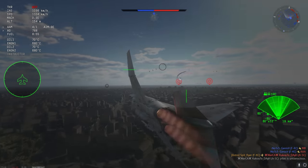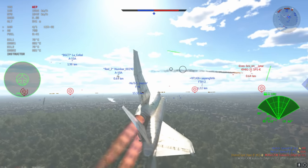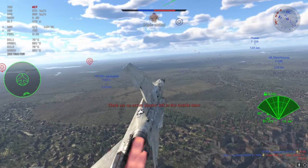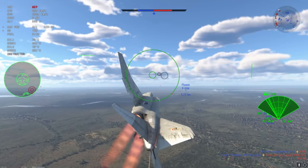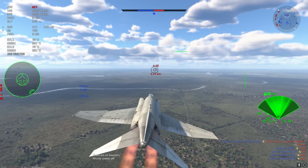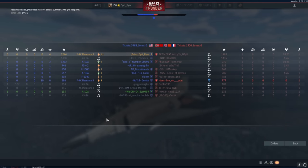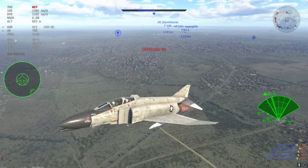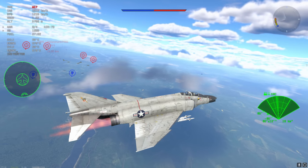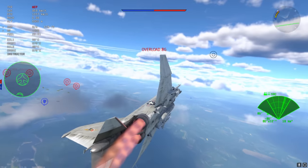MiG-21s — don't even bother engaging if you have a disadvantage, I'd just go home. The A10 you really have to get behind and come out from above and behind — otherwise you're just not going to make any targets. You'll simply die, and it's a shame you have to be so damn conservative to beat such a simple plane, because the A10 is not that great at dogfighting or energy engagements.